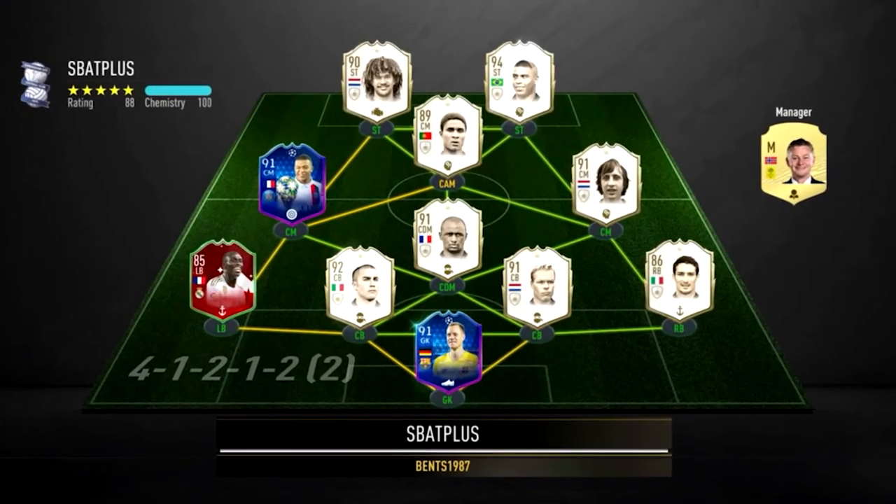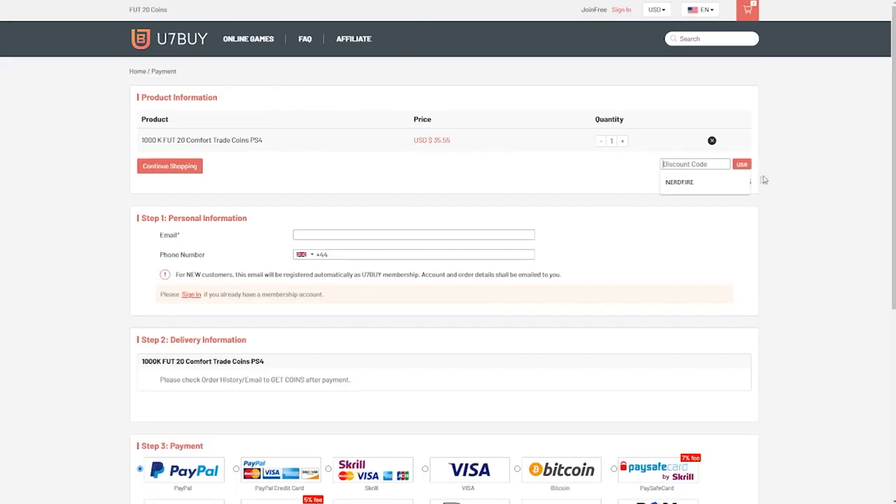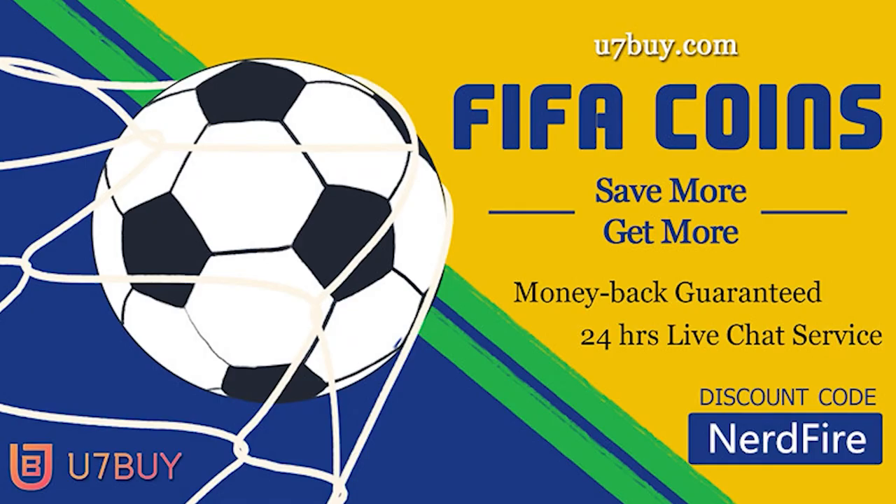All right, same old SBC, third time I think we've had it now. Are you sick and tired of facing teams like this and yours not being good enough? Head over to UseAdvice for some cheap, safe, and reliable coins and use the code NerdFire at the checkout — link in the top line of the description — for five percent off your order.